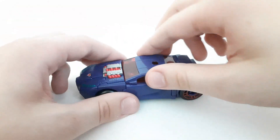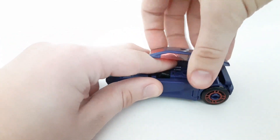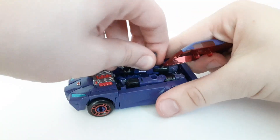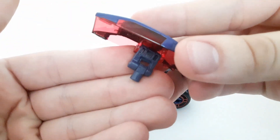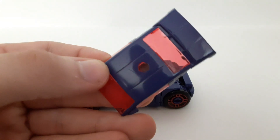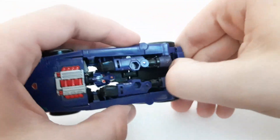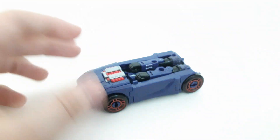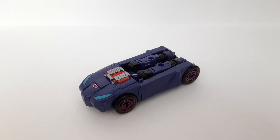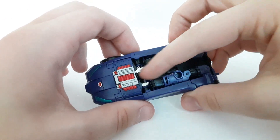Now let's get into the transformation. Starting off — parts-forming, yeah. You want to remove this piece from the bumper area. This is one of the accessories — you can get a better look at it here. It's all clear plastic but it doesn't feel brittle; it feels pretty solid. You also need to remove the other piece, which attaches in this hole. Now we've got Shadow Striker herself with all the parts on her — honestly it doesn't look that bad.